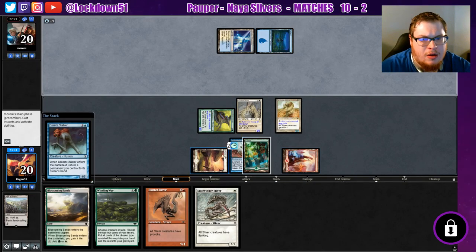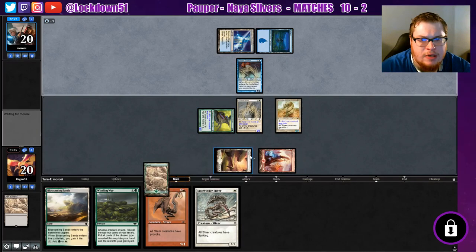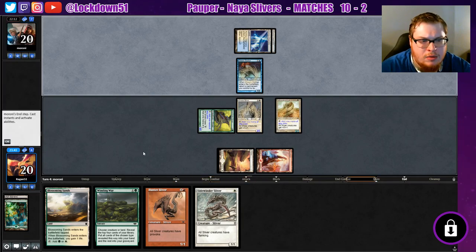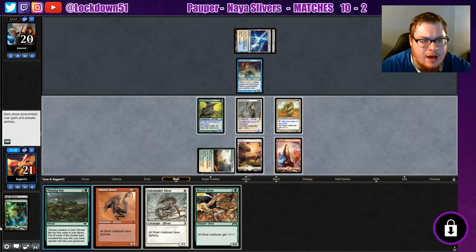Dream Stalker bounces the Reality Acid, we have to sacrifice it, and then we have to sacrifice this — that's the way the cookie crumbles. That guy's annoying, good blocker for sure. Now I'm regretting not using that a little bit wiser, but we can still do some stuff here.